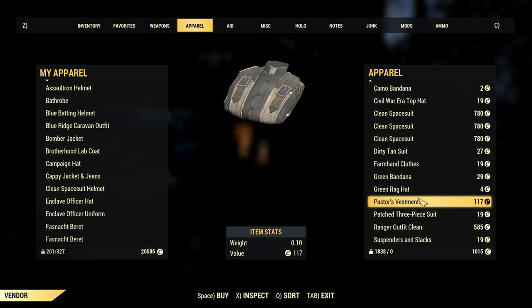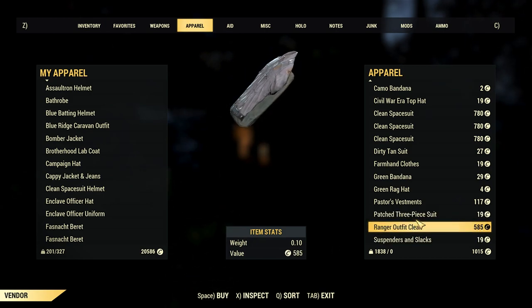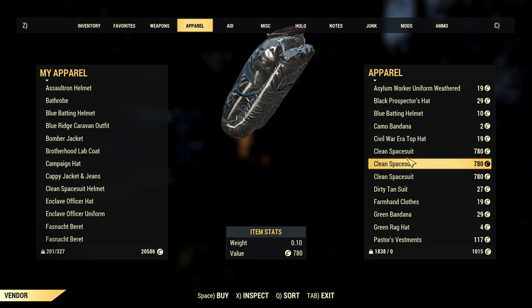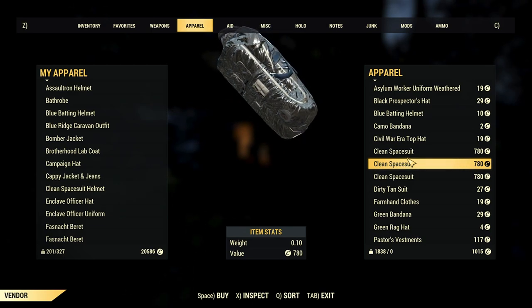We have green banana, farm hat clothes, green rag hat — some common ones. We also have the ranger outfit clean here. I'm still going to try and find the hunter's long coat outfit, so I'm just going to continue server jumping.